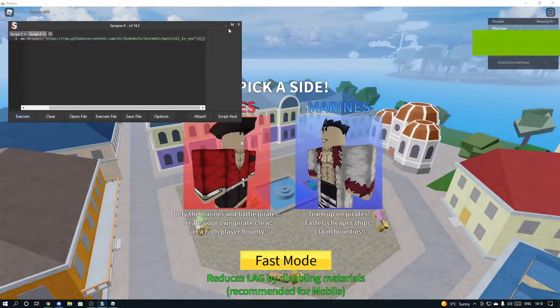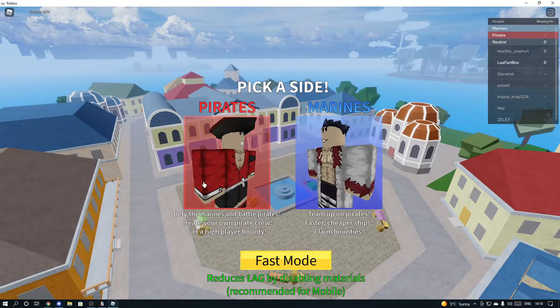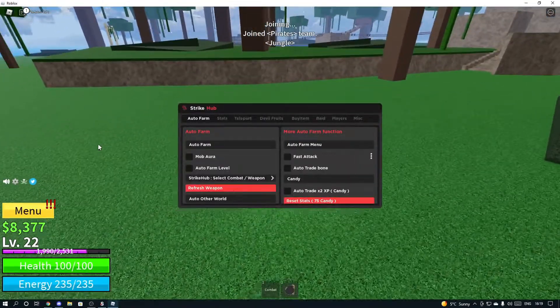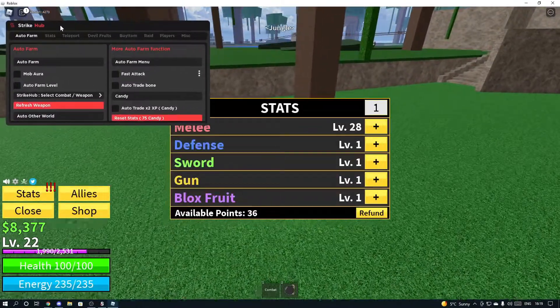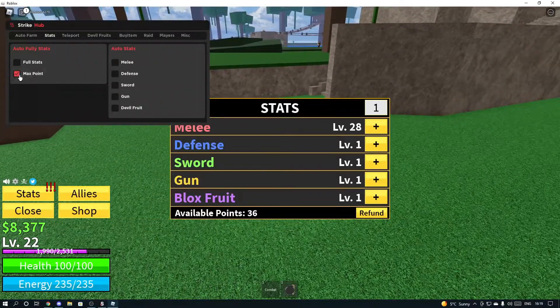Once we're in and it executes, it'll automatically make you join the Discord — join that if you want. Now that we're in the game, you can pull up all different things. I'll show you the stats first.